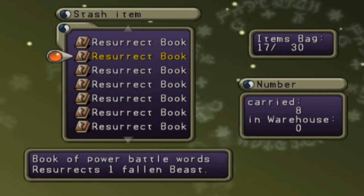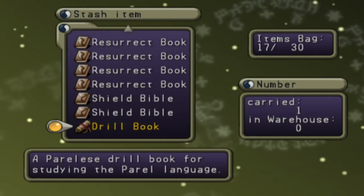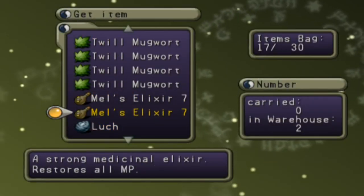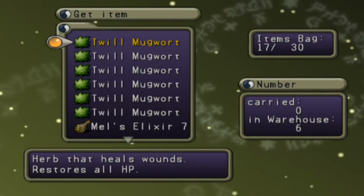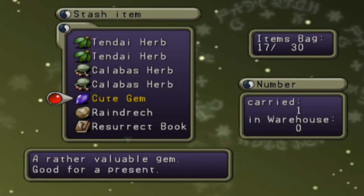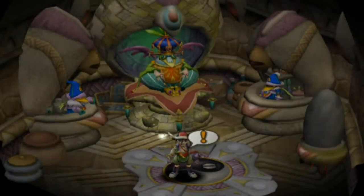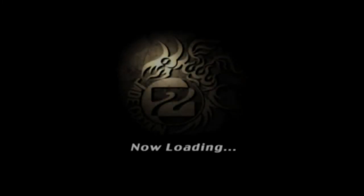I have an extra cute gem now — I'll probably just go ahead and sell that. And as you can see, I have a ton of Resurrect books. I thought I had an extra Mel's Elixir, but I guess I pulled out exactly as many as I needed. I'm going to leave the Twill Mugworts here. The Mel's Elixirs can chill. I'll take all my Tendai Herbs and Calabas Herbs with me. We have plenty of room, and if we're going back to the Wind Forest anyway, I want to have some fodder for merging.